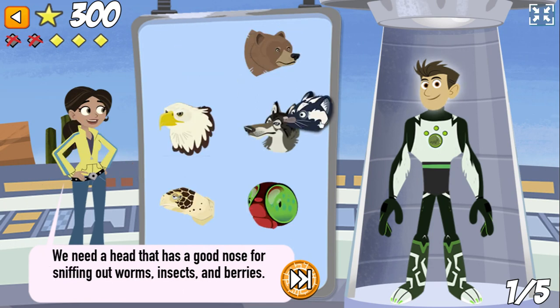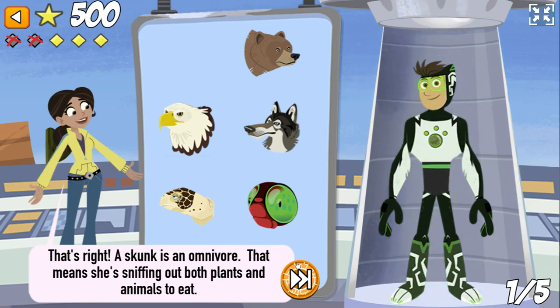We need a head that has a good nose for sniffing out worms, insects, and berries. That's right! A skunk is an omnivore. That means she's sniffing out both plants and animals to eat.